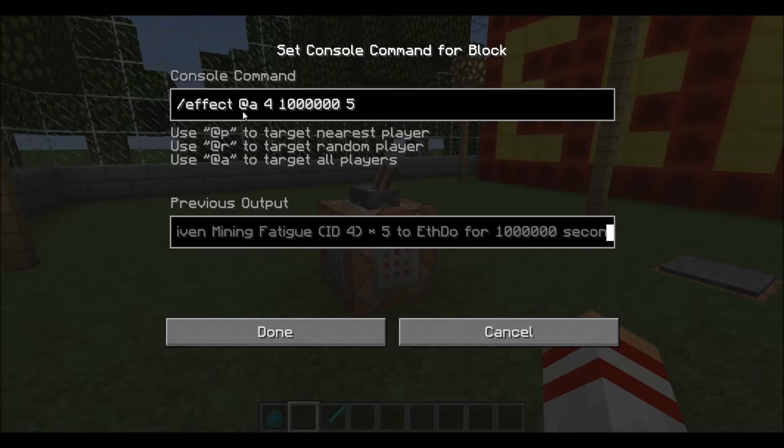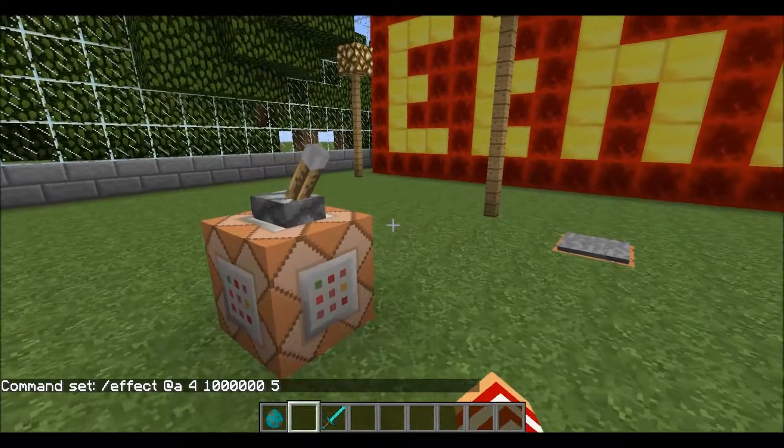What you want is the slash effect command with mining fatigue, which is level 4, targeting at all — that means everyone is affected. You want at least 1 million seconds to make this infinite, and set it to level 5. Any lower than level 5 and people can still break blocks. Any higher and it affects your movement too much and can hinder gameplay. So level 5 is generally what I suggest.